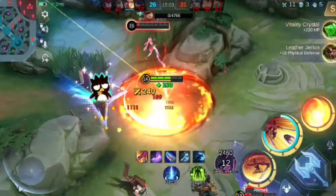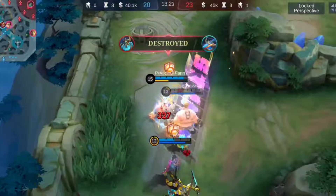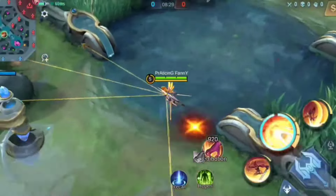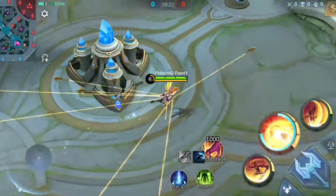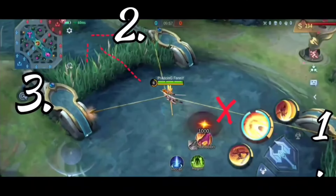As a new Fanny player, I would also wonder how I can chase an enemy around the map — but don't worry, I'm here to solve this confusion for you. It all lies in the secrets of Fanny's cable mechanism. It's a simple mechanism: you just need to focus on the first and second cables. When you throw a third cable, the first cable becomes a dummy cable or useless, and now the second cable acts as the first cable and the third cable acts as the second cable. Let's see it in a picture — after throwing the third cable, the first cable becomes useless.